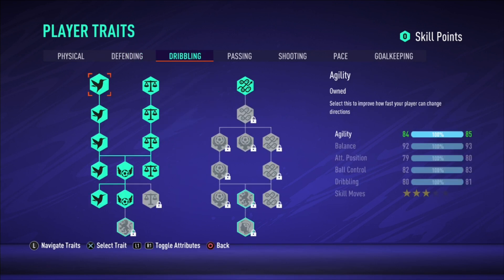Now for the dribbling section: the Pro build has 84 agility, 92 balance, 79 attack positioning, 82 ball control, and 80 dribbling. Kante's build has 82 agility, 92 balance, 72 attack positioning, 80 ball control, and 79 dribbling. The Pro build wins by a solid margin. I also like that both builds share 92 balance — I think dribbling, defending, and physical were all a success.